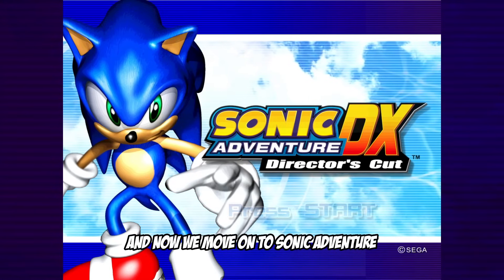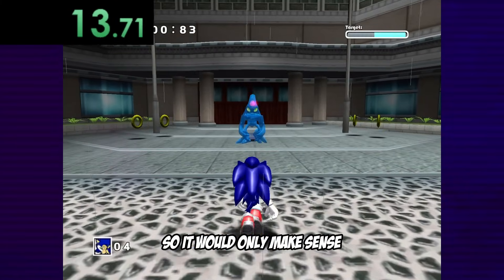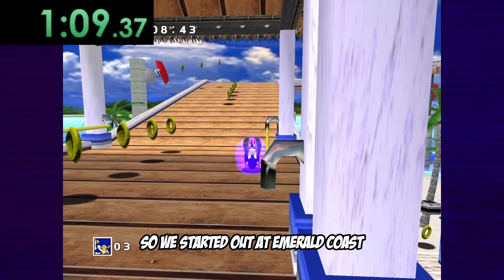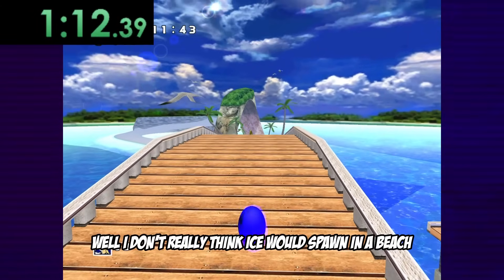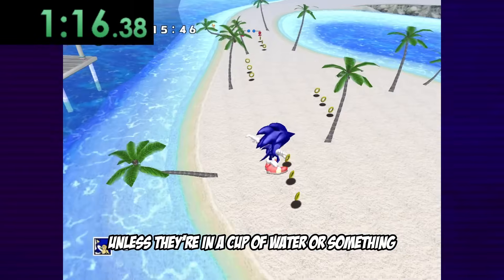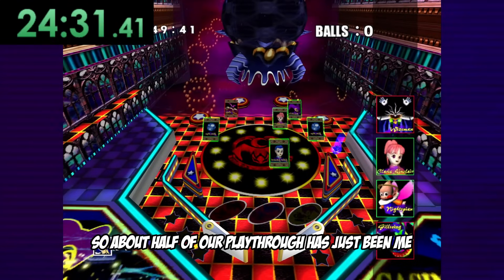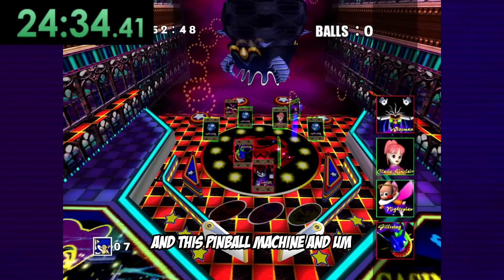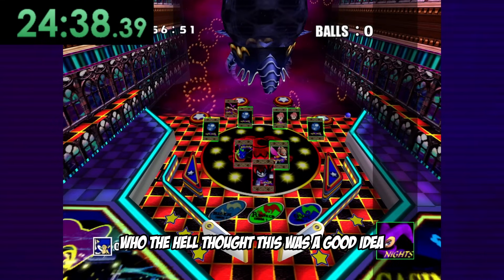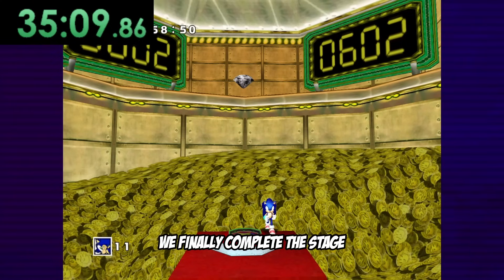Now we move on to Sonic Adventure. We all know Sonic Adventure is a game of water, so it would only make sense if its solid counterpart was also in this game. We start out at Emerald Coast, which doesn't have ice. About half of our playthrough has just been me and this pinball machine — and I just want to say, who the hell thought this was a good idea at Sega? And after 20 minutes of gambling, we finally complete the stage.